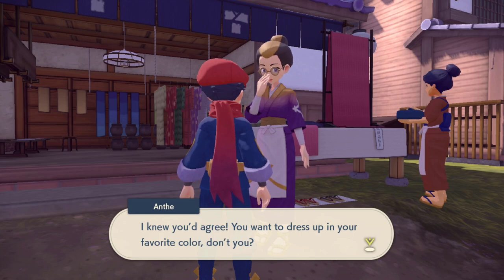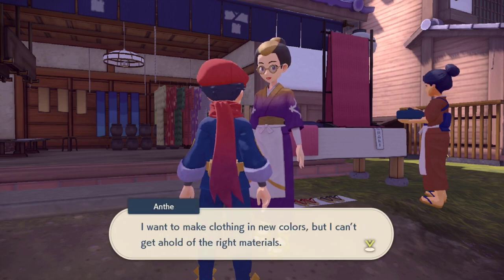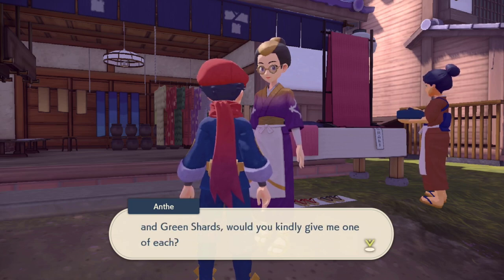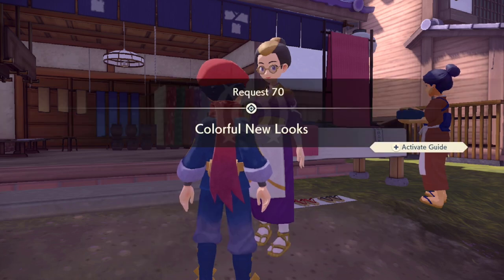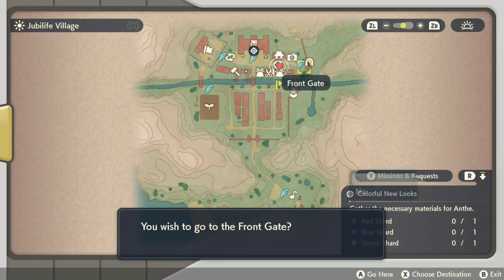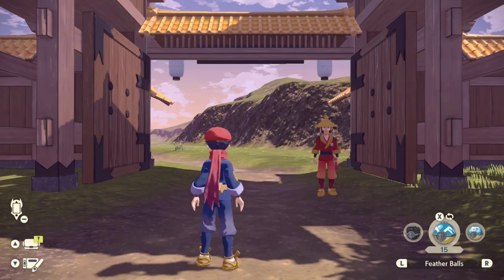This is another request from Anth, the Clothier in Jubilife Village. She's going to add more clothes to the clothing shop once you complete this request. In order to unlock this request, you need to have reached the Slumbering Lord of the Tundra main story mission, and you also need to have completed Request 63, Fancy Fashionable Wormadam, which is the previous request from Anth at the Clothier shop.